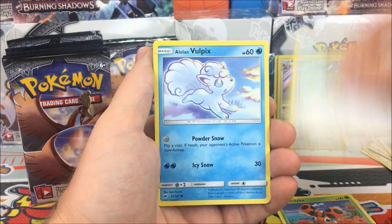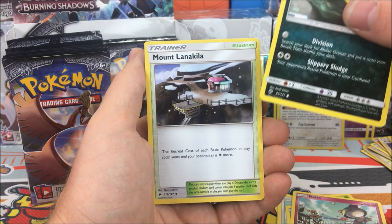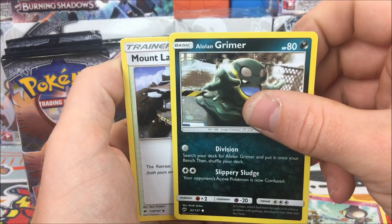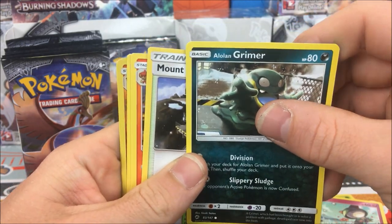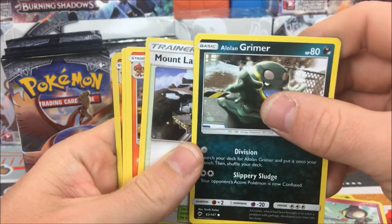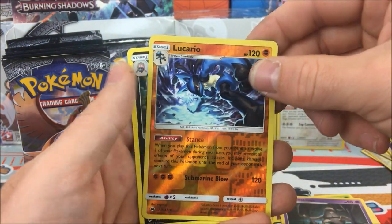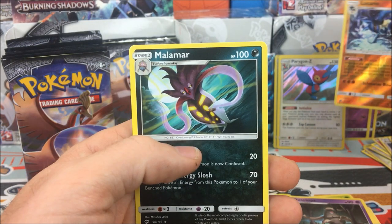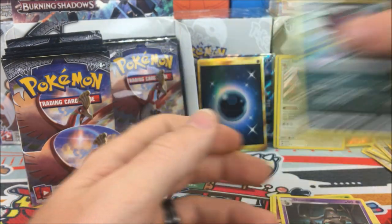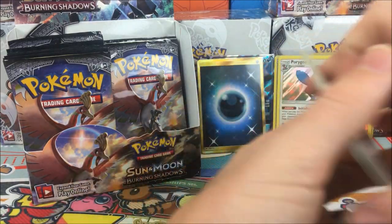Pack twelve: Ladyba, Hoothoot, Alolan Vulpix, Ralts, Alolan Grimer - see what I mean about these cards, look how wide the edges are on this Grimer compared to the Alolan Marowak. We have a Banette, Dustox, Lucario reverse - that is an awesome looking Lucario - and a Malamar regular rare. I have not seen that Lucario yet, it's actually a really sweet card.